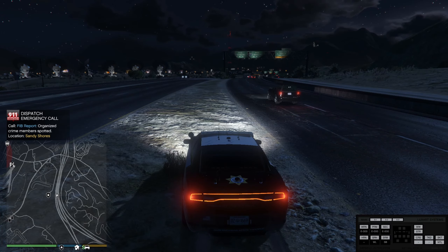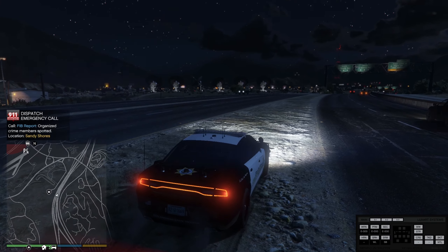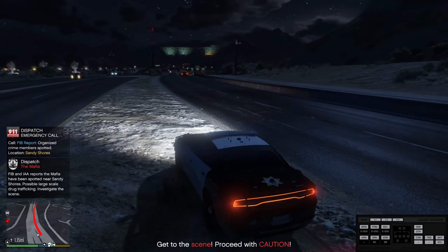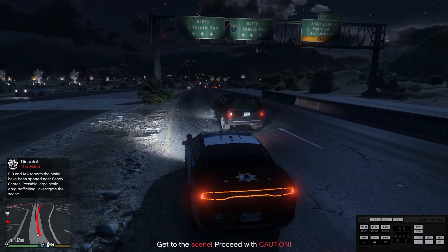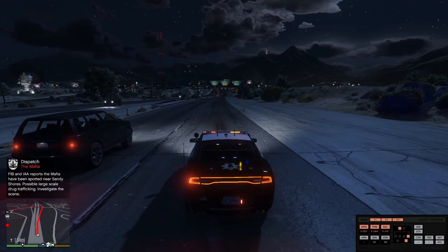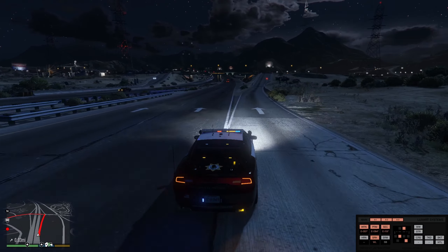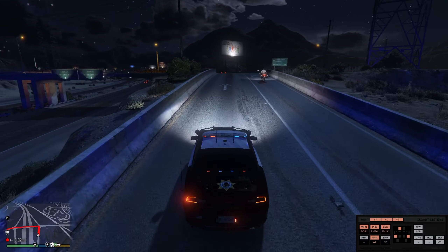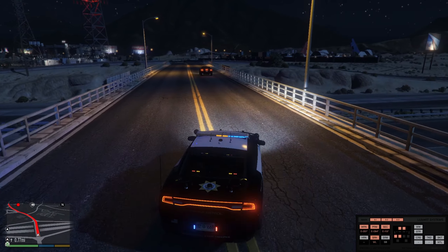Dispatch to all SWAT units: we've got a person with a firearm in Sandy Shores, all units respond code 3. As soon as I was about to set up my speed trap I just got a callout. It's a little bit off the highway but not too far, so I'll go to that one. I think this is a shootout — I didn't really get much time to read it. I was trying to set up my speed trap but then the callout popped up.